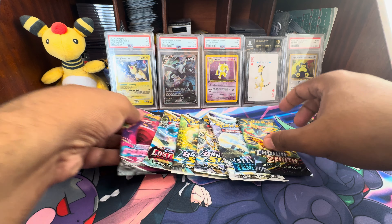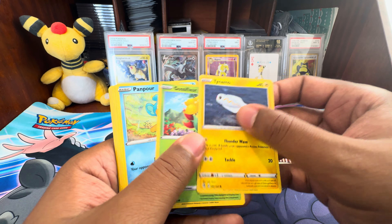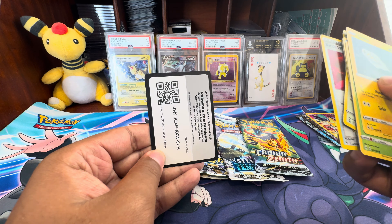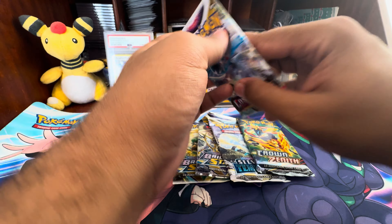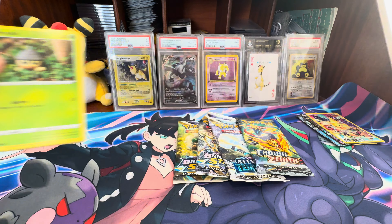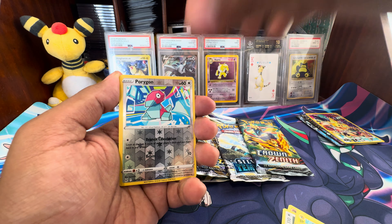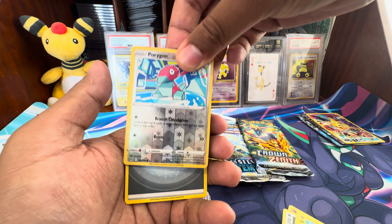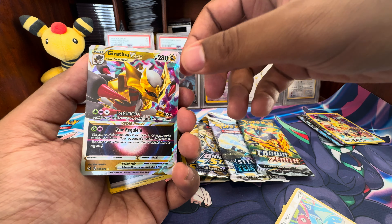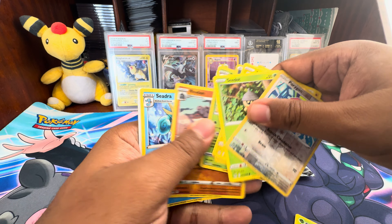We'll go left to right, starting with Fusion Strike. We'll go straight through these. Reverse Adventures Discovery, and then a Kangaskhan regular holo. There's the code card. Nothing out of that. Lost Origin — obviously we're searching for the Giratina, but honestly one of my favorite cards is that Trainer Gallery Pikachu V. Straight through: Seedot, Pynemo, Sui and Growlithe, a Porygon. And we got something — those things might look like a V-Star. We'll see what we got here. Porygon. It's not the Giratina we want, but still a pretty good card — maybe a $5 or $7 card. The edge on it is a little holo bleedy, so we'll put that to the side.